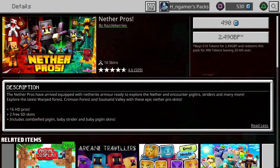With this, you get 16 skins, 2 of them which are free, it is a 4.6 star rating, and it's only going to cost you 490 Minecraft tokens with a £2.49 price.